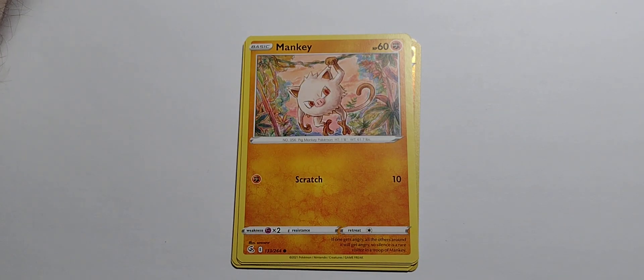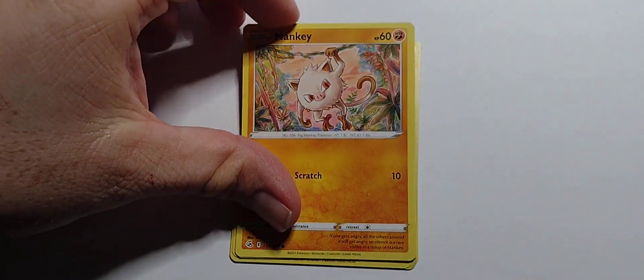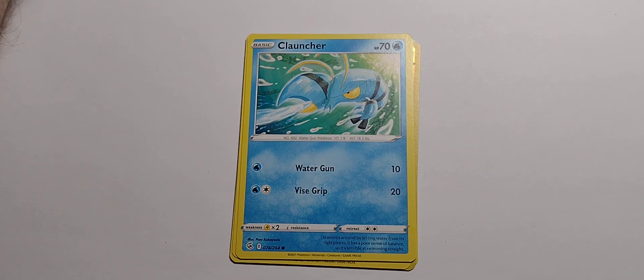Got a Mankey. 60 hit points. Fighting type. Single fight — Scratch for 10. It's a pig monkey. And Clauncher — 70 hit points. Water type. Single water — Water Gun for 10. One water, one colorless — Vice Grip for 20.